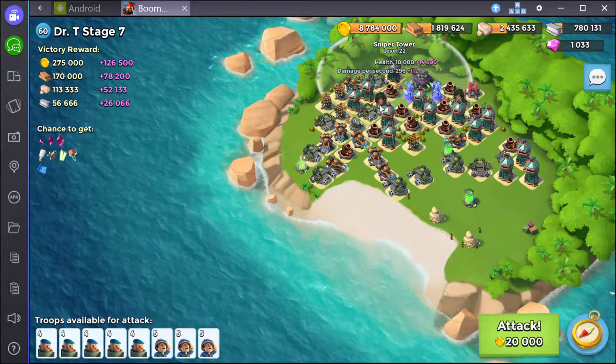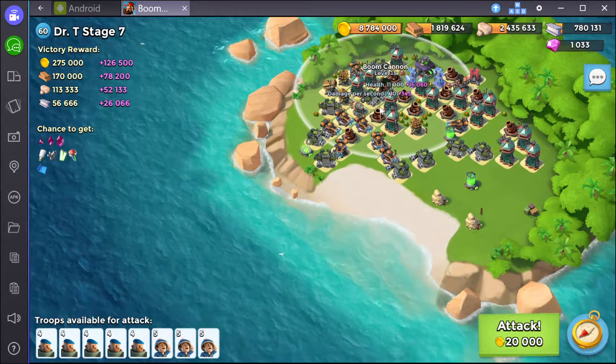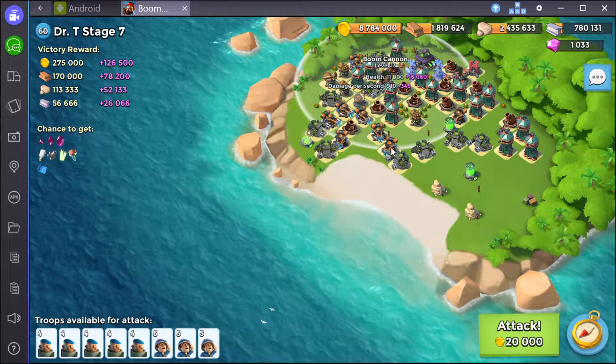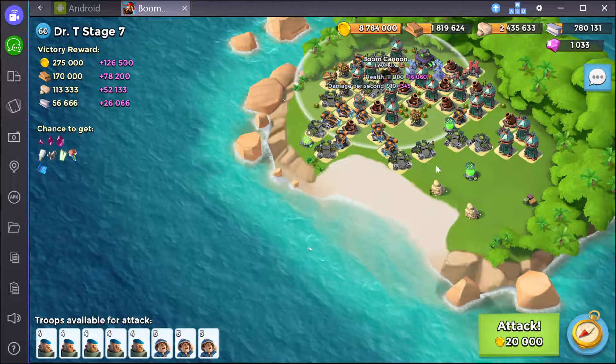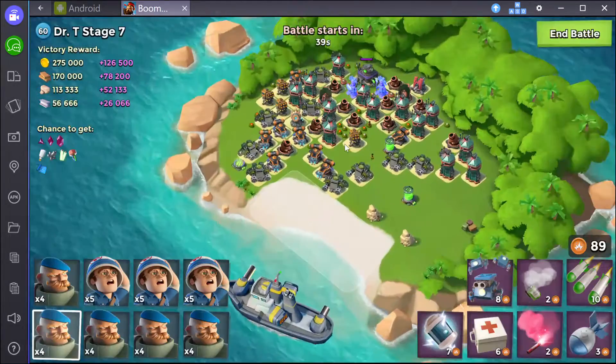Also keep in mind this boom cannon is at 27,000 health, so I may need a barrage there if I can't take it down. I'm going to start from the bottom here and see if I can take out some of this stuff for free with GBE, then go on from there.